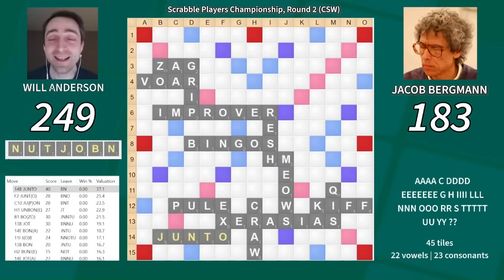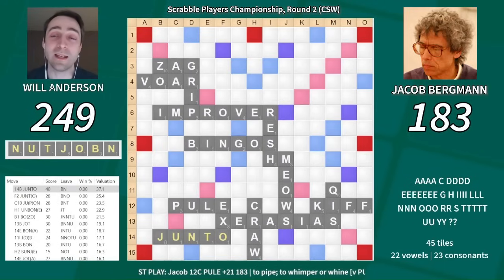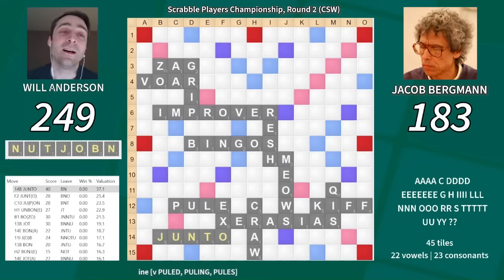But I'm scared because I feel there's a better-than-usual chance Jake will have one of the two blanks. Hopefully I can just dodge him having something through that F of Kif. That's a pretty good chance — the F is not a very good bingo tile in that position. But there are plenty of U's and L's unseen, so maybe he could have Handfuls and things like that.